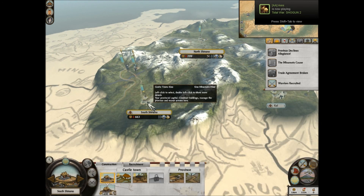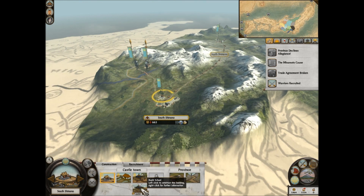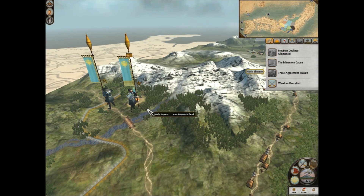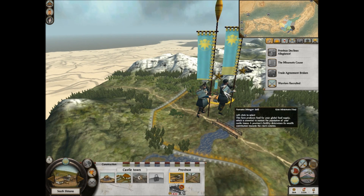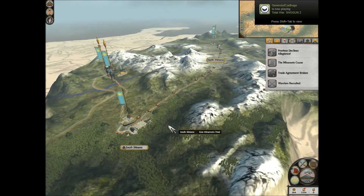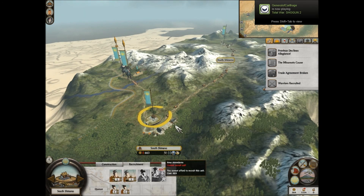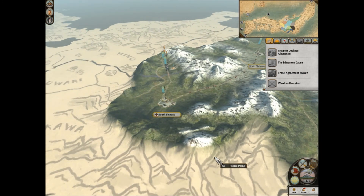Next turn I'll get these sword attendants and join them up with my army, and get this Bushi School. I have 364 left to spend - I'll get more money next turn. Those levies are really not very powerful. That's why I want the sword attendants and eventually the foot samurai. Foot samurai are low in number but they're pretty nice units.